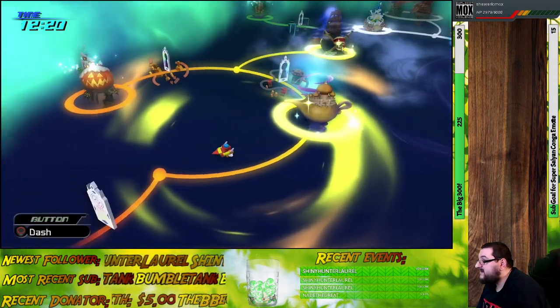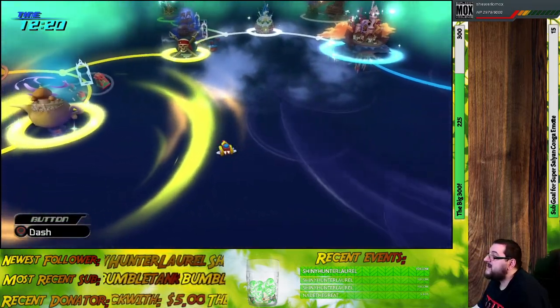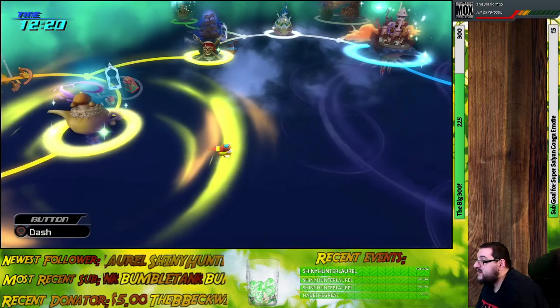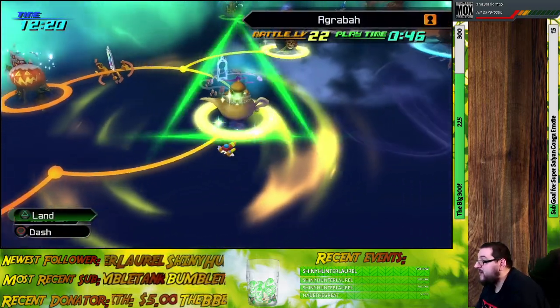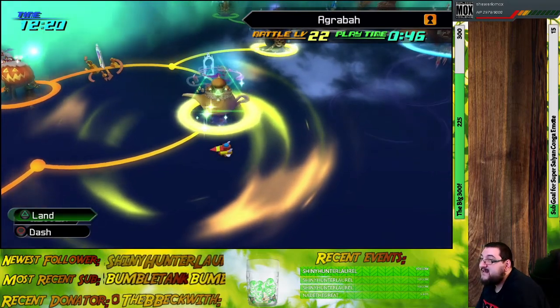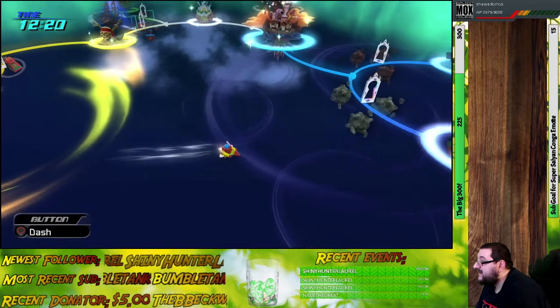Not only that, but we also reunited with Aladdin and Abu, and it seems like Iago turned over a new leaf as well. We also found out that Jafar's lamp was around, so we kind of had to seal that away. Let's see how long that'll last.